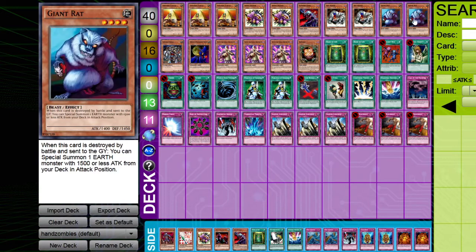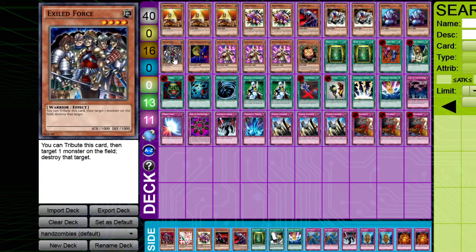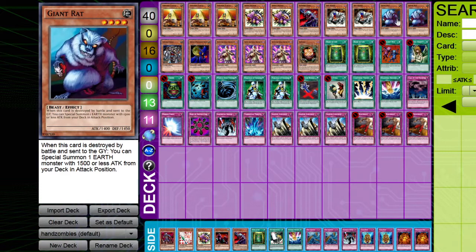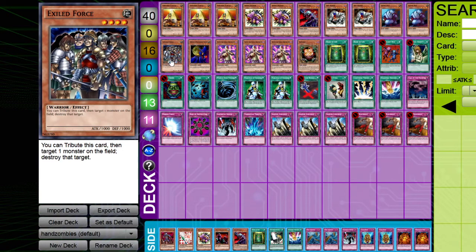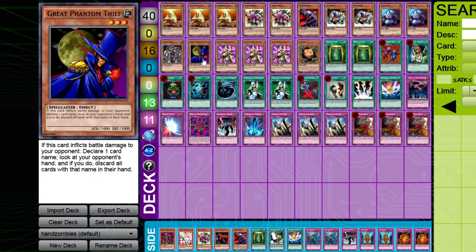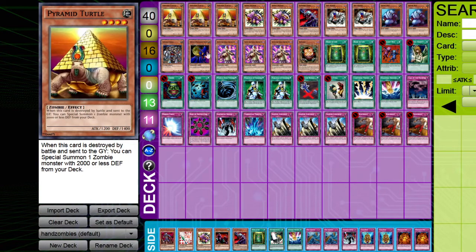We're also running two Giant Rats to search out Pyramid Turtles and two other cards, including Exile Force — just a good card to get off of Giant Rat. The one Sangan we're playing also searches for it. Then we have another card searchable by Rat and Sangan that I talked about in my Hidden Attributes video: Earth attribute, level 3 — Great Phantom Thief — which is good for ducking under effects like Gravity Bind, which I actually ran into while testing. It also has 1,000 attack, so it gets under Messenger of Peace.